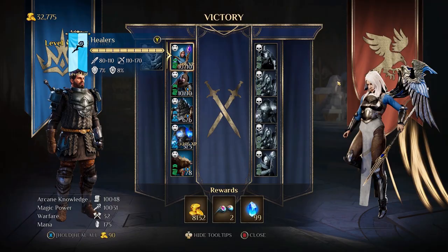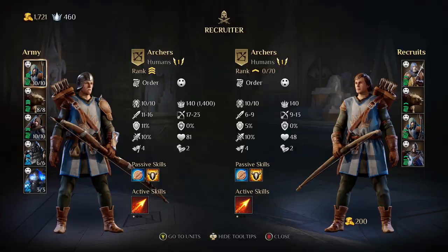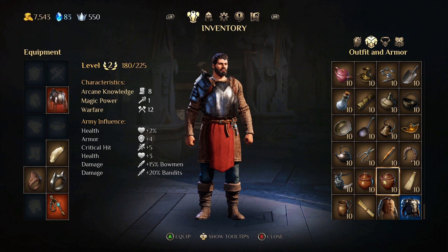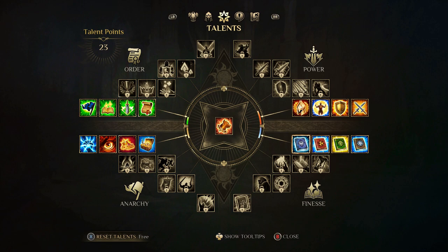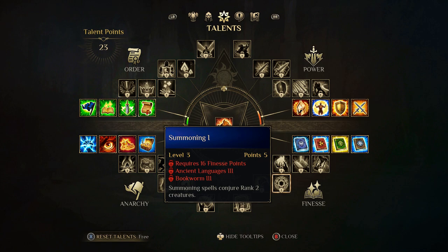As you win battles and level up your abilities, you can customize your army however you see fit. King's Bounty 2 features hundreds of pieces of customizable clothing, equipment, and armor, allowing you to delve deep into the creation of your own look and play style. Though you can specialize if you wish, you're free to mix and match between the four ideals — Power, Anarchy, Order, and Finesse — ensuring you're prepared for whatever lies ahead.